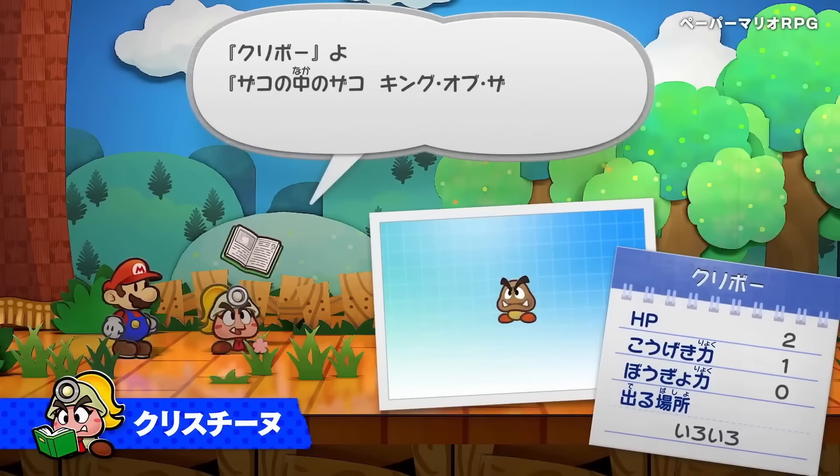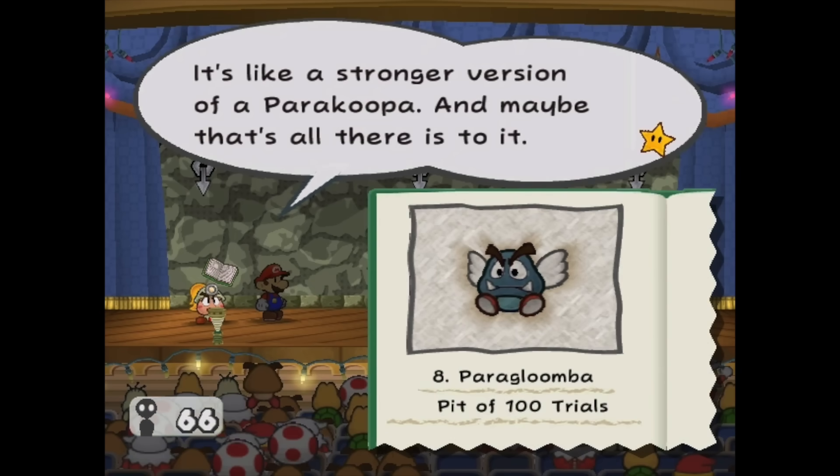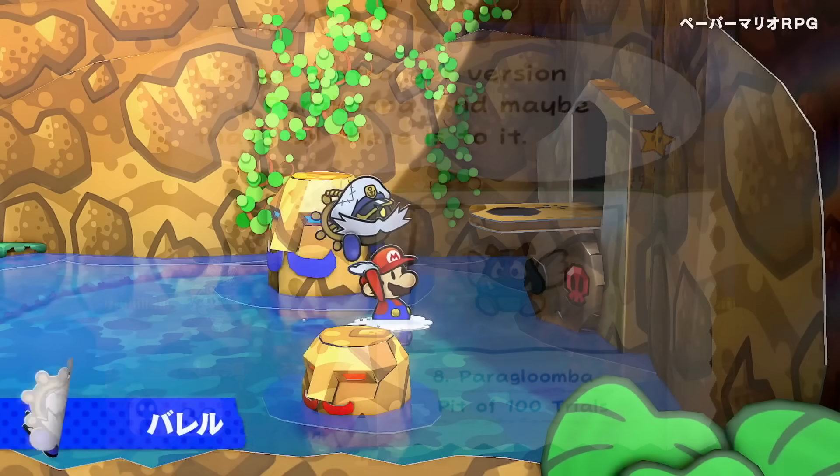We also get a glimpse of Goombela's tattle log, which looks very different. It shows the enemy in a little grid-based picture and a calendar-style layout with a description — maybe telling us more information about when we actually got the capture. This is different from the original, which showed it like a scrapbook page from a book. The new version looks cleaner, but I can see some people preferring the classic book look.